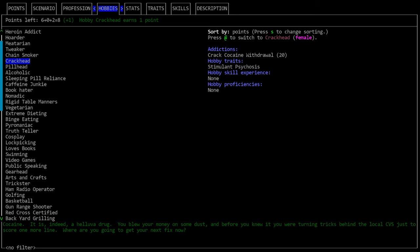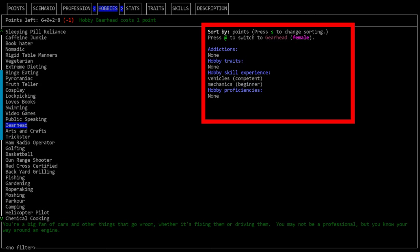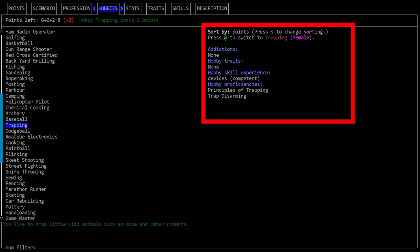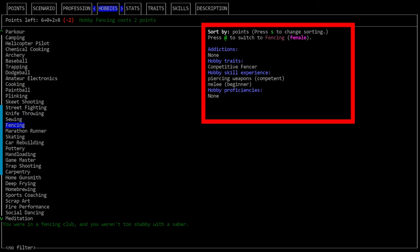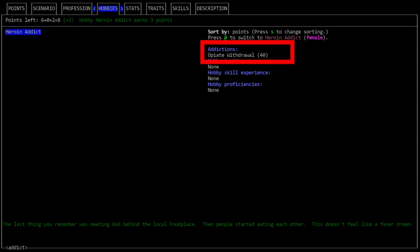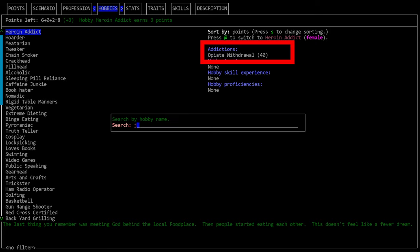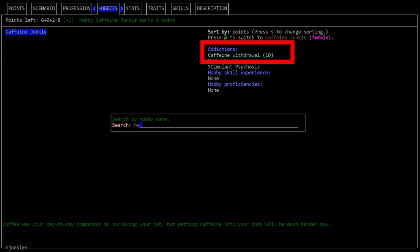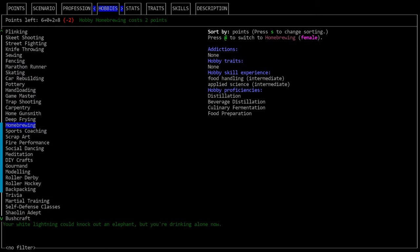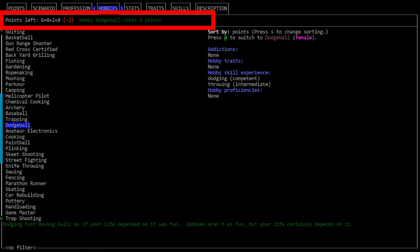Our next tab is a very recent addition to the game — this is the hobbies tab. Hobbies can give your character addictions, skills, traits, or proficiencies, and it's possible this will be expanded in the future. These hobbies allow you to have more control over your character. For example, previously if you wanted to start with a drug addiction you had to select a specific profession that came with one. Now you can select any profession and then choose a hobby that grants an addiction, giving you a lot more freedom.